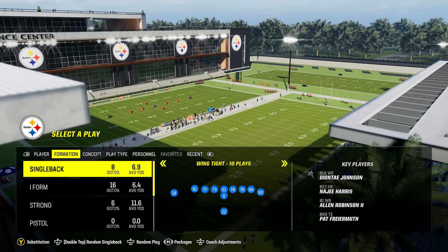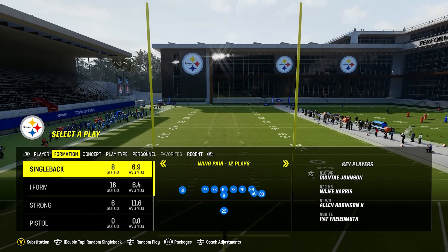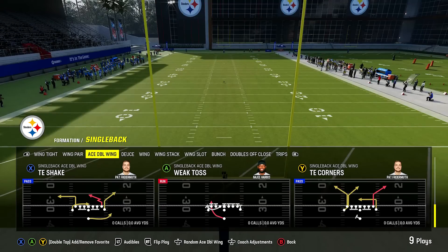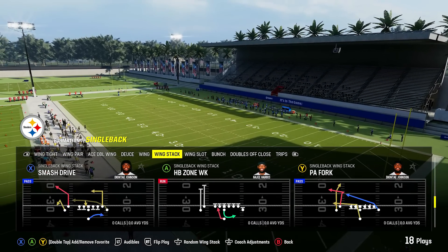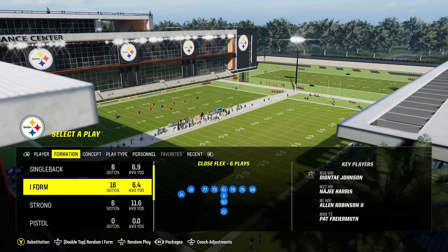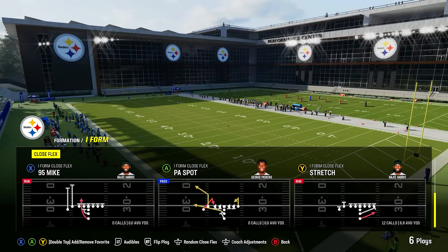The first playbook we have to look at is the Steelers playbook. It was one of the best playbooks last year, so it's no surprise it's making a return. They've got a bunch of good single back formations, including the single back ace double wing, which is always an underrated but sneaky good formation. They've got the single back wing stack, wing slot, and single back bunch. In I-form, they have I-form close flex, which is a solid running formation this year, especially the stretch — one of my favorite runs in the game out of this formation.